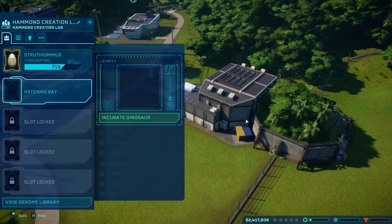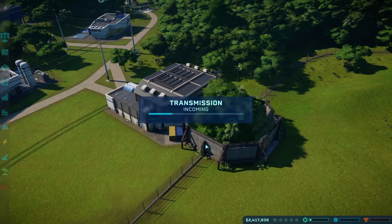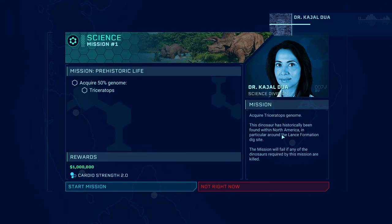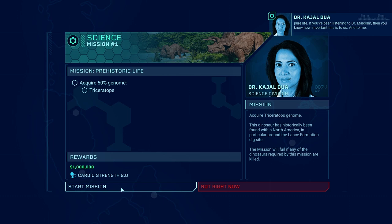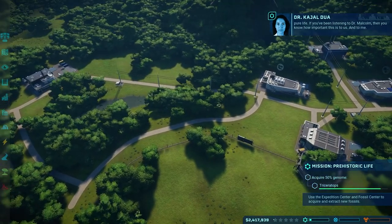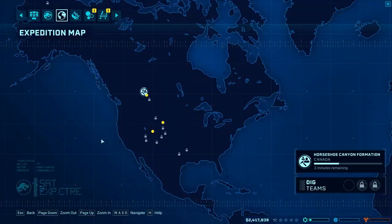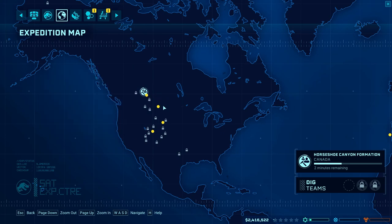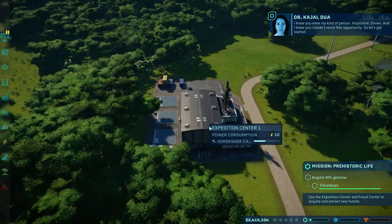Another one didn't make it. Early on we don't have too much of the genetics for them, so I'm not super surprised. We have a mission: acquire 50% of the genome of Triceratops — Science Mission One. We can definitely do that, we get a million dollars. Let's start that. We need Triceratops — don't let me forget. There's the Triceratops fossil site — this is the one we're going to want to go to next, and we need to get 50% of that one in order to actually make one in the park.